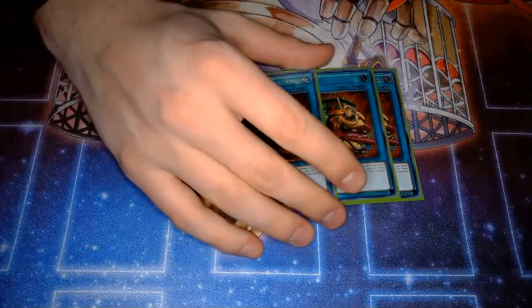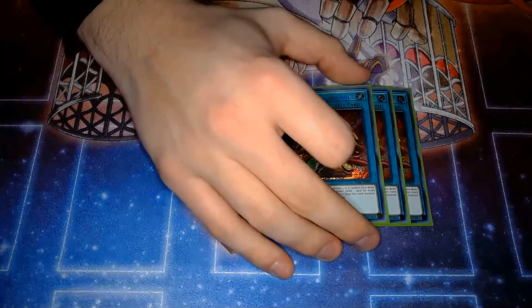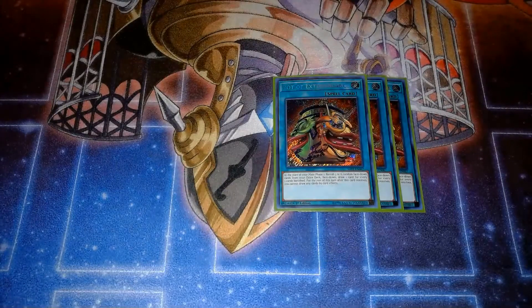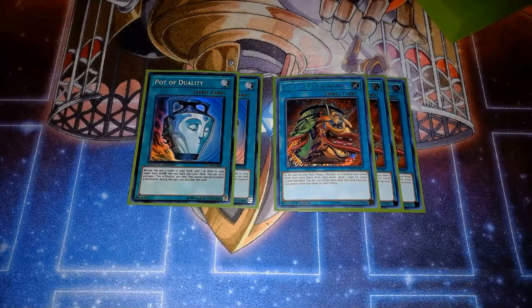Next up, three Pot of Extravagance — except not quite. This is one of my proxies; this is actually supposed to be Pot of Prosperity, the new pot card coming in Blazing Vortex. This card is absolutely insane. I've made videos talking about it, and when it got revealed I had a lot of people in my comments telling me it's not as good as Extravagance. I'm here to tell you I kind of disagree. I think Extravagance can be better in certain decks that just want to draw cards — it's an actual plus one. But Prosperity just allows you to break the mechanics of 'you're not supposed to know what you draw.' This card is kind of just whatever draw you want. It's insane.